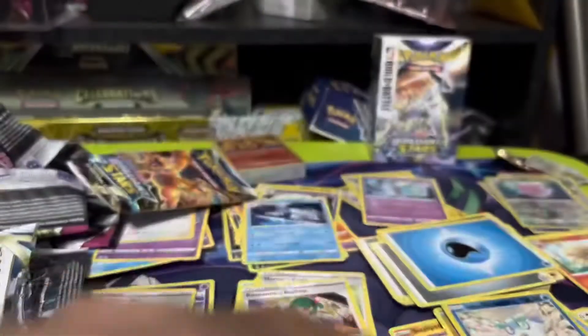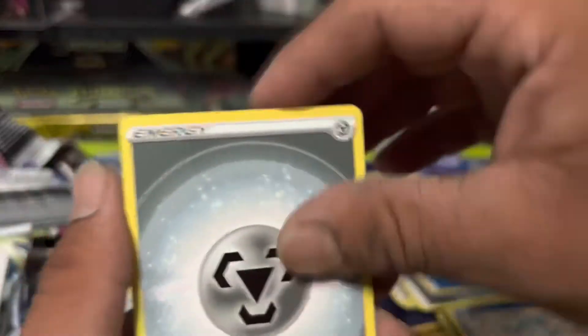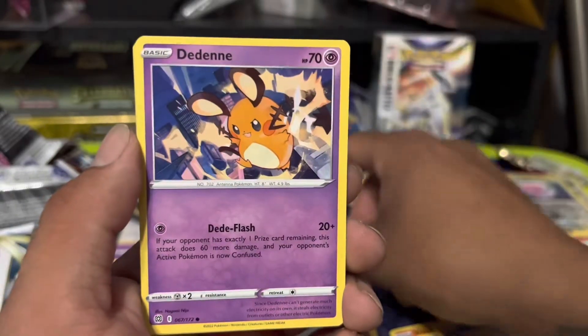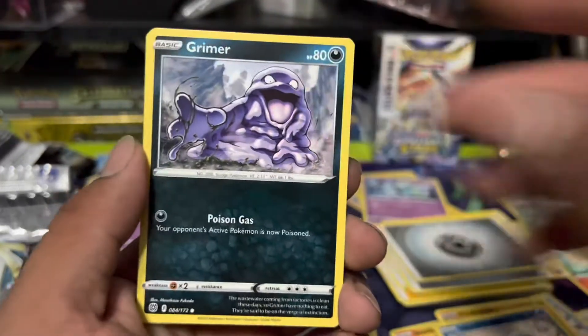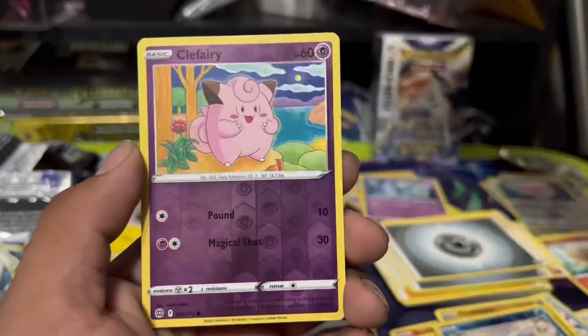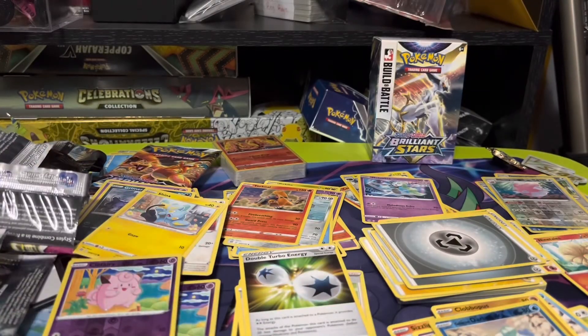Send me your good energy, send me that good luck colors — let's get into this last pack, four from the back. We got Metal energy, Pyukumuku, Torkoal — little adorable Torkoal — Double Turbo Energy, Diancie, Farfetch'd, Duskull. I thought it was Muk but it's Grimer, my bad. Shinks — come on, come on. Grimmsnarl — and no. Damn dude, we didn't get anything out of the Brilliant Stars. At least we got stuff out of the other packs.